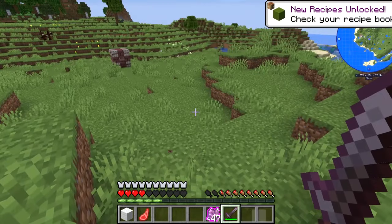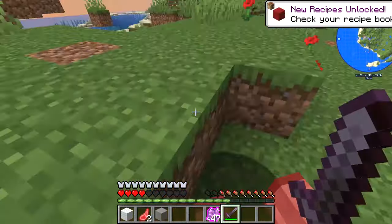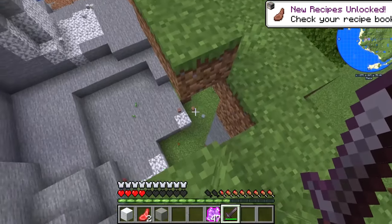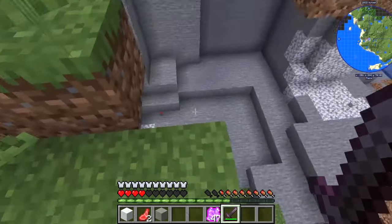Anyways, that's how you make a dragon forge in Minecraft Ice and Fire. If you liked the video make sure you like and subscribe and I'll see you guys in another video. I'm probably not going to re-record this - where the heck is my dragon?